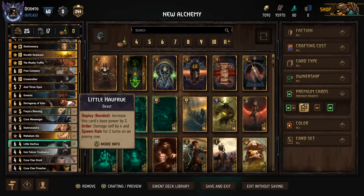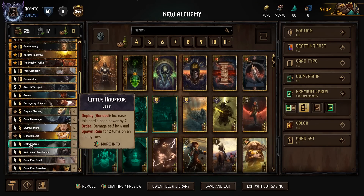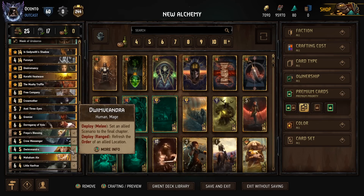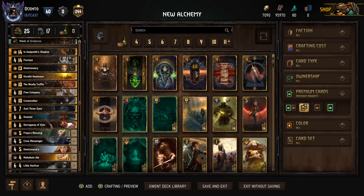We're getting the return on investment pretty much right away, and it could be every turn depending on how many alchemy cards we play. When the order kicks in for Free Company, we can choose that bonded copy and play the other Hafru from deck — they immediately come down at eight points instead of six. Three turns later, we can take another Hafru out of the deck, and even take Mushy Truffle for yet another Hafru. They're coming down at eight points every single time, which is very good value. If it's a scenario round, we take Crow Clan Preachers and just make a bunch of them. If Free Company eats removal, that's probably better than seeing a scenario eat removal.